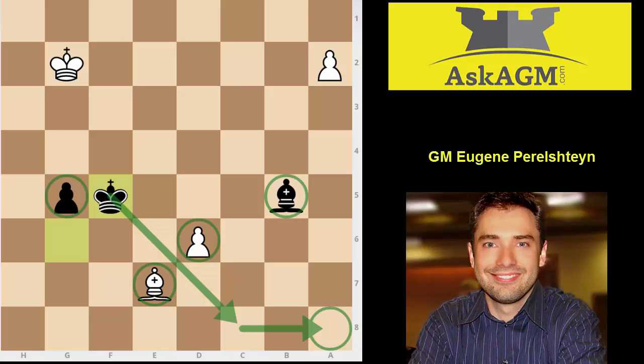A couple of things for the future: move order in the opening is very important. In the middle game, try to be careful — don't waste tempi, try to activate your pieces. In the endgame, you missed a great opportunity to create a mating net with two rooks and the bishop. I hope you enjoyed this game, good luck in the future. This was Grandmaster Eugene Perlstein for askagm.com.